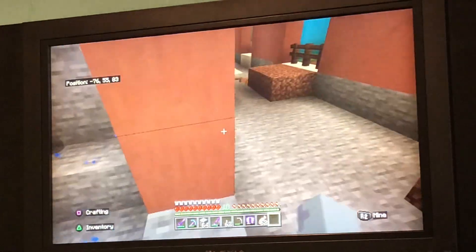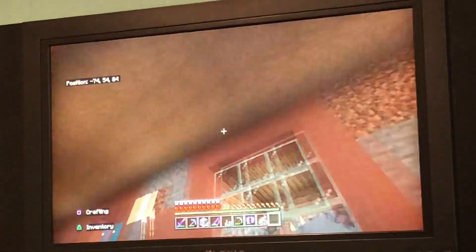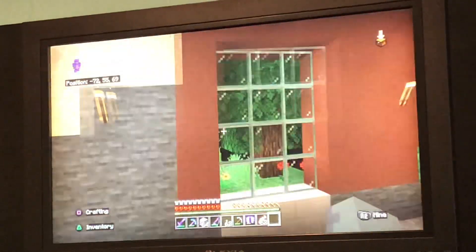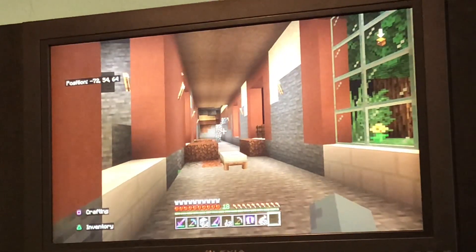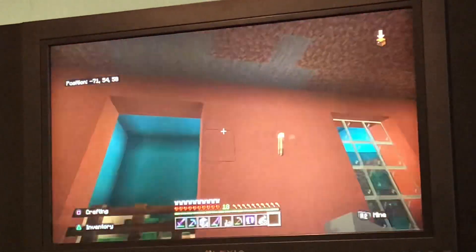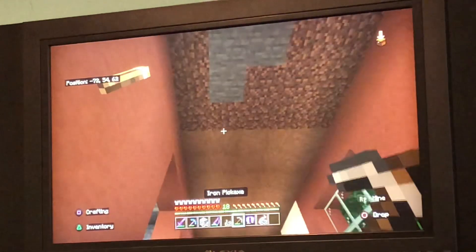The range of the Elder Guardian is around 40 blocks. So I'm over here from him, and he's right there — he's going to mine for me. So I have to do all this. It's going to be annoying.